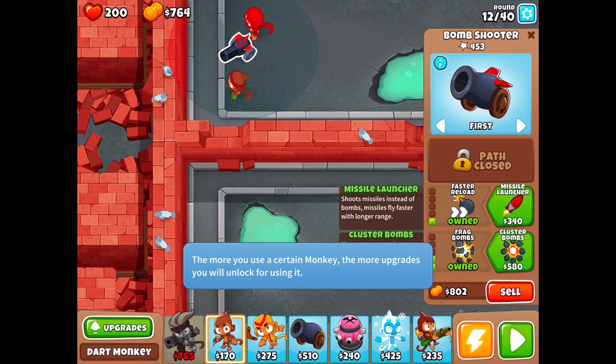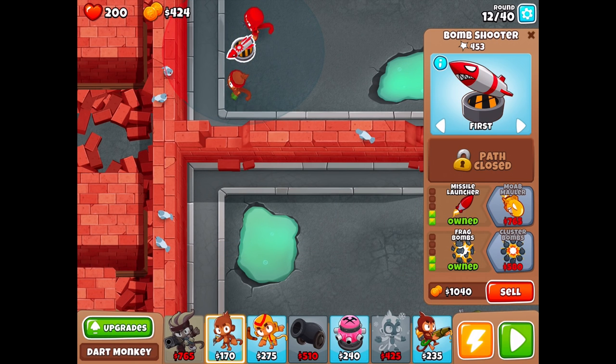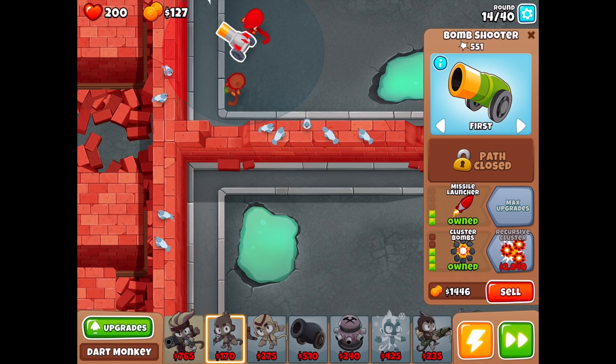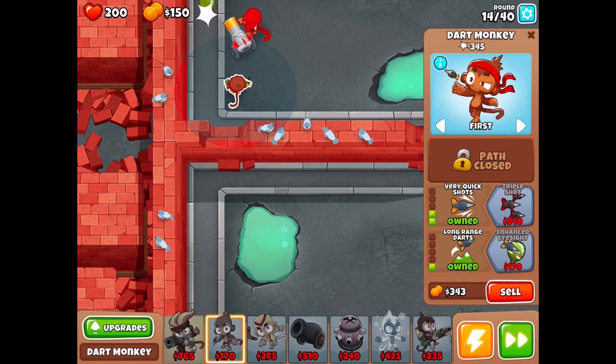The missile launcher shoots missiles instead of bombs with longer range. I'm thinking we might do cluster bombs instead — it's cheaper and I should be able to get rid of more balloons early on, since the MOAB launcher only does more damage to MOAB class balloons and we're a far ways out from needing anti-MOAB until round 40.